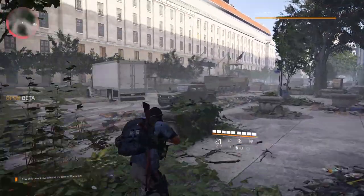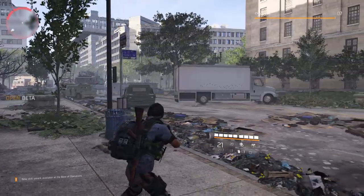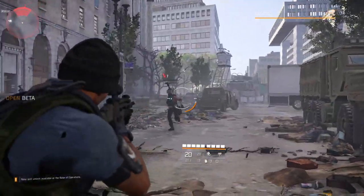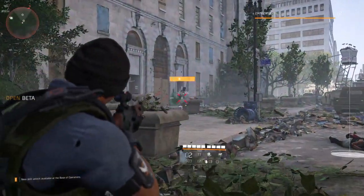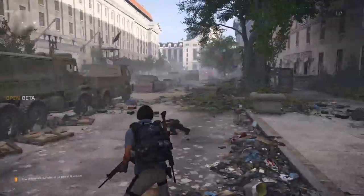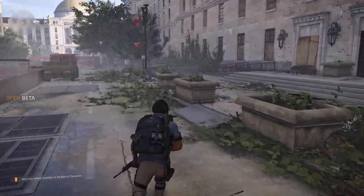The story of the Division 2 is that the virus that attacked New York in the Division 1 has spread all over the country, and it's ended up in the capital of the United States. The capital has fallen into disarray. We've been activated, because the Division — we're like a secret service of paramilitary soldiers — we've been activated and brought to the capital to help sort things out, bring law and order back to the city.